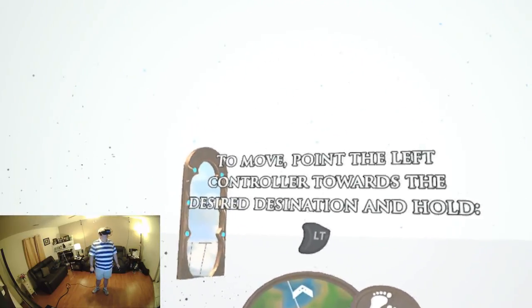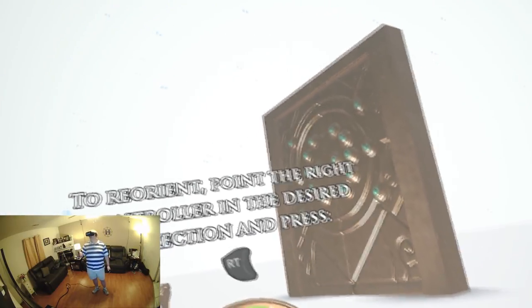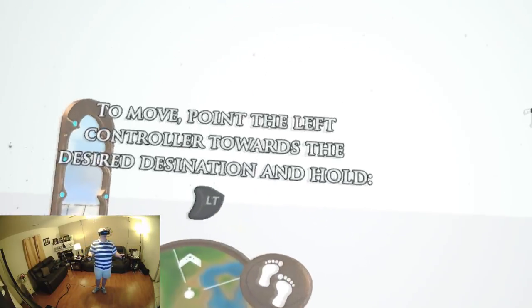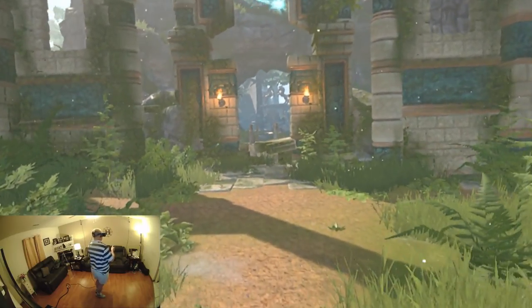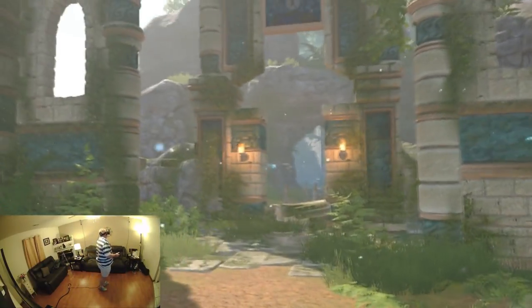Okay, so to move: point the left controller towards the desired destination and hold; to reorient, use the right controller in the desired direction and press. So this has a kind of strange movement system — you don't move with the sticks on the touch controllers, you actually pull the left trigger and that walks you in a direction. I was trying to turn off snap rotation and accidentally turned off rotation entirely, but that doesn't matter because you can rotate with your real body — it's VR.